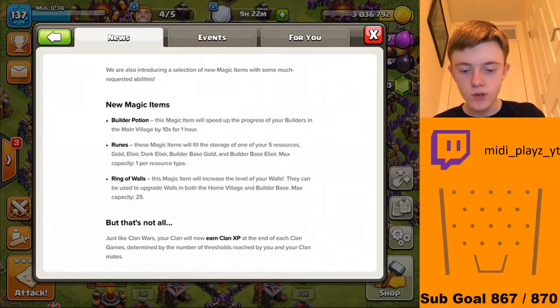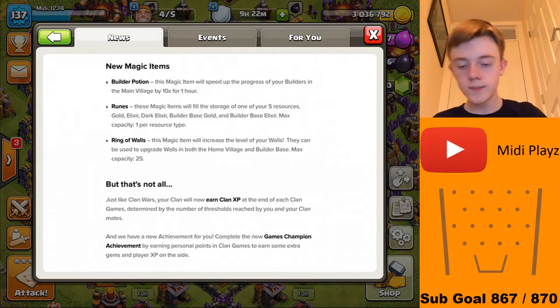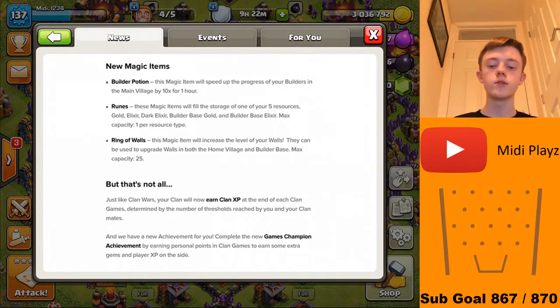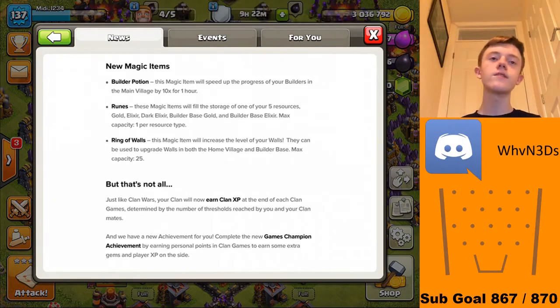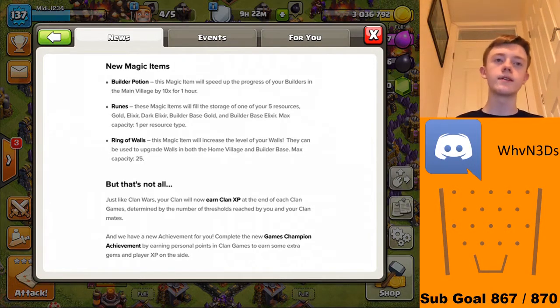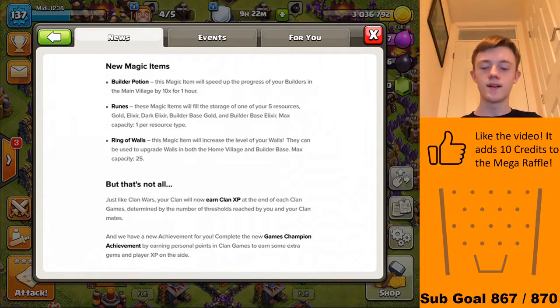They've introduced a selection of new magic items with some much-requested abilities. Build a Potion: this magic item will speed up the progress of your builders in the main village by 10 times for one hour. That is massive, though I only really have one or two builders going at a time generally, so I can't really see it helping too much for my main. Seems fair enough.